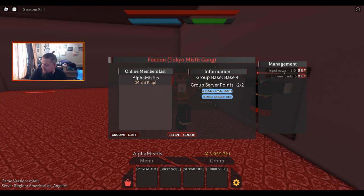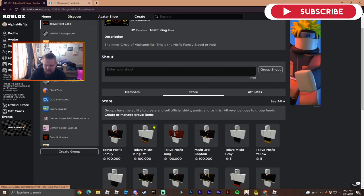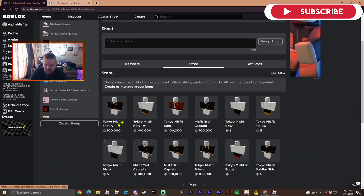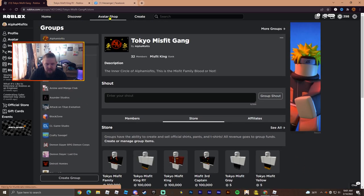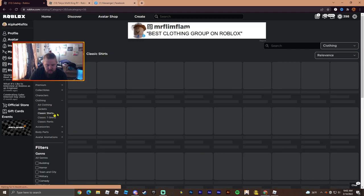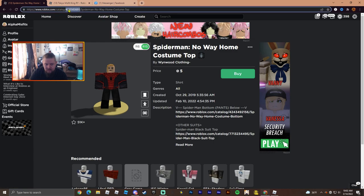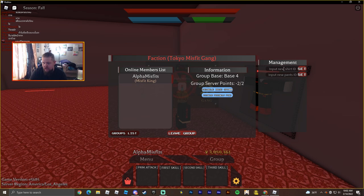Once you're in your claimed base, go to your group. On the side here it says 'Management' and there's an option that says 'Input New Shirt ID.' That's gonna be similar to the group process. You can use your own clothing if you have it, but you can use others' as well. Let's go to the avatar shop and test it — let's go to clothing, shirts, and just pick Spider-Man as our uniform.